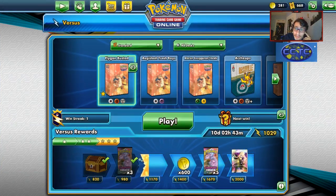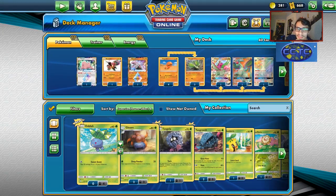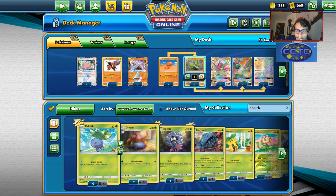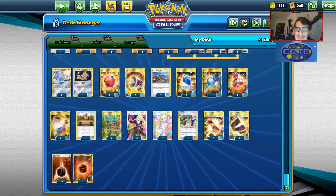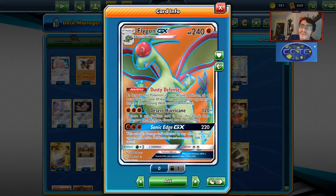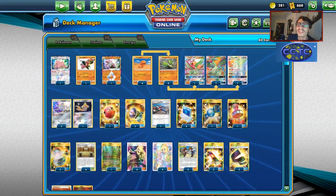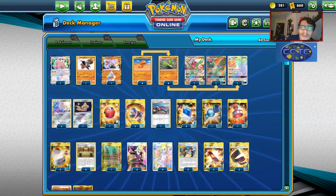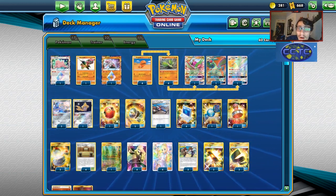I'll wrap the video here with the Flygon deck. We showed off its strength and its main weakness. I think we should change up the list a bit — the Zygarde can go, maybe take out one Lana's Fishing Rod, throw in a fourth Vibrava, and another energy or an Energy Recycle System would be helpful. Other than that, this is a very fun deck to play — Flygon does have potential. We were able to one-shot a Mewtwo Tag Team with this card. If you enjoyed, make sure to like the video and subscribe as we head toward 6,000 subscribers. Check out our sponsor Card Cavern TCG, use code LDF at checkout for 5% off. I'll see you on a PCGO video tomorrow — another Cosmic Eclipse deck. Have a good day, bye!